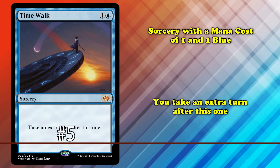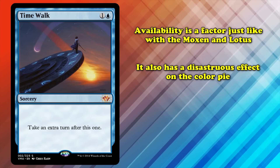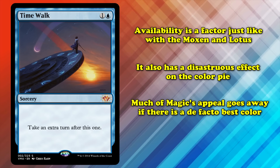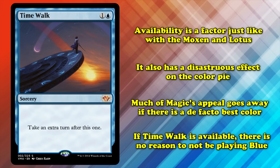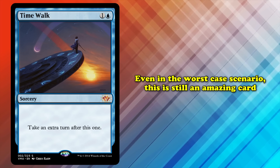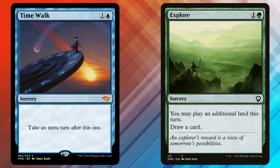Next up we have Time Walk. This is a sorcery with a mana cost of 1 and 1 blue, with the effect where you take an extra turn after this one. Why was Time Walk banned? Beyond a lack of availability, Time Walk causes two major issues. The first is the effect on the color pie — one of the most important things in Magic — as the appeal of the game goes away if one color is obviously way better than all the others, leading to a stagnant format with very low deck diversity. Time Walk is just a very unfair card, doing far too much for far too little mana. It's hard to explain why it's so good, but the best way to think about it is realizing just how low the floor is. Time Walk is, at worst, a free Explore — it draws you a card and lets you play an additional land for the same amount of mana.